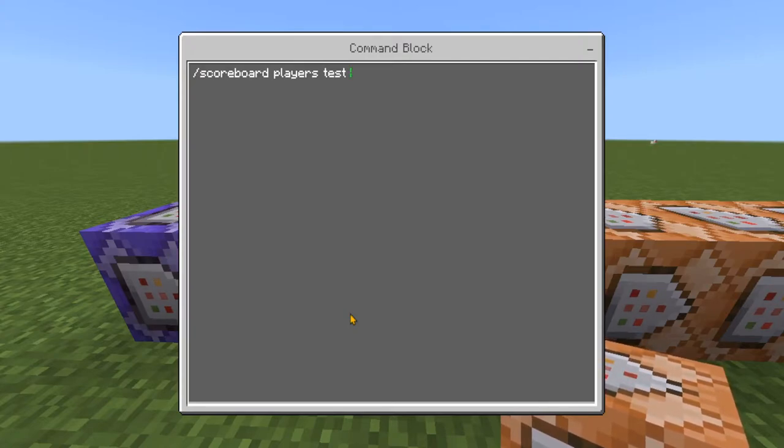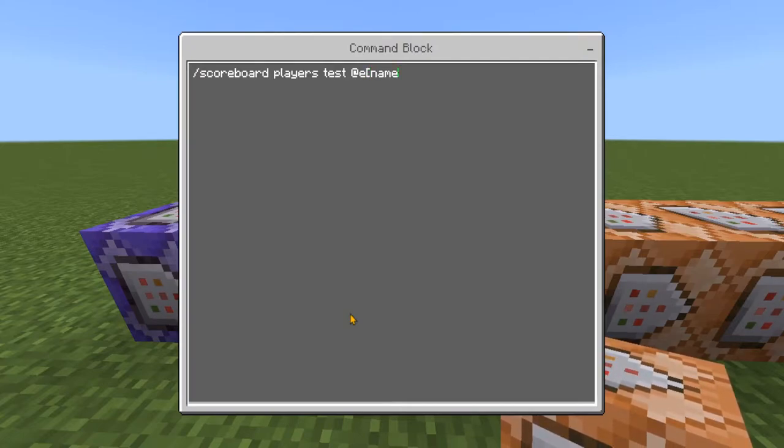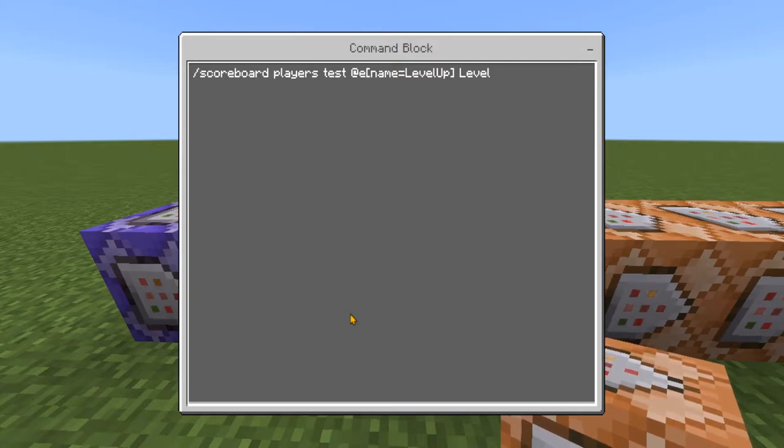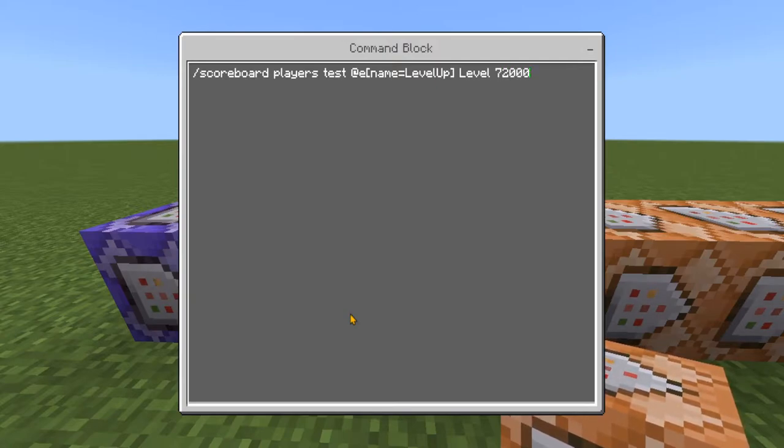After 'test' you need to type @e[name=Level Up] — exactly as you've typed it before with the capital letters — and then we want to test the level scoreboard for 72,000. This is how many ticks there are in an hour.